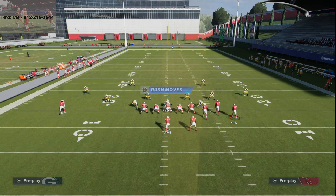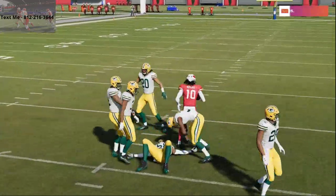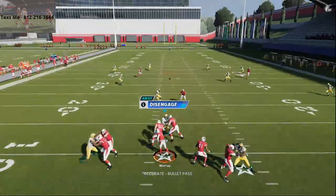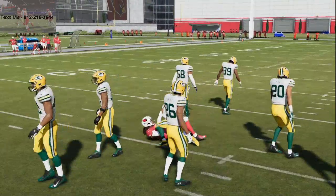All I'm going to do with the route is smart route it to make it go a little bit shorter. Against zone it completely hits it over the top — you see you get that nice diving catch animation. You don't have to smart route it; you can just run it as is. Against Cover 4 Drop, you see how it just gets right in that little pocket and you can just aggressive catch it all day, especially with a good receiver like DeAndre Hopkins.